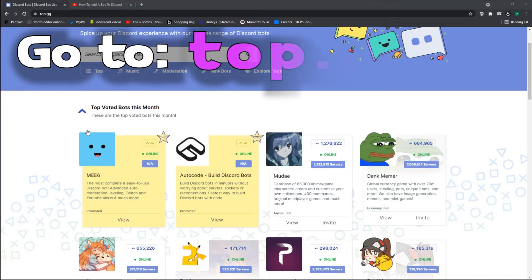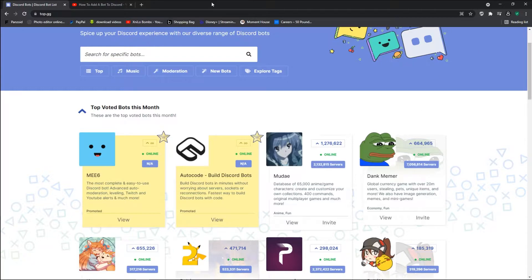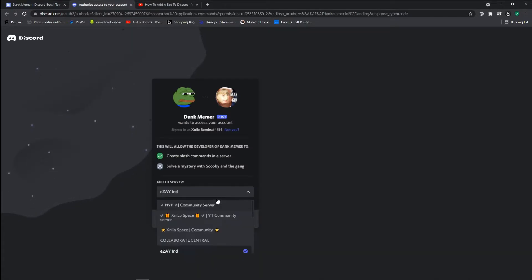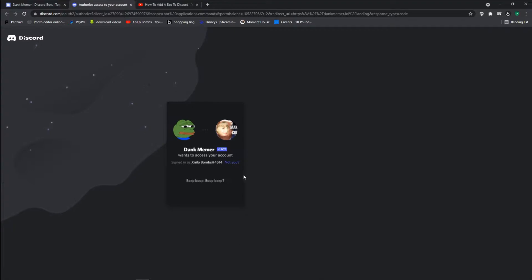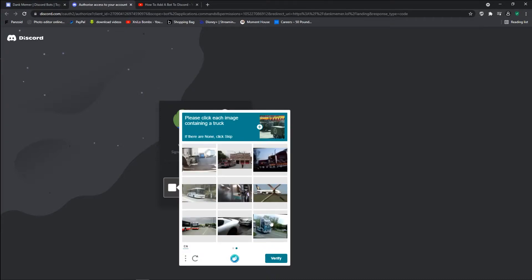If you want to get a bot, all you have to do is go to TopGG, search up a bot you want or a type of bot you want, and click onto it. Then you want to click invite and select the server you want to invite it to. For example, I'm going to invite it to my Xnilo bedroom, which is my private server for my YouTubing buddies. Then you click authorize, wait a second, it'll ask you for a verification, and once you've verified it will be in your server.